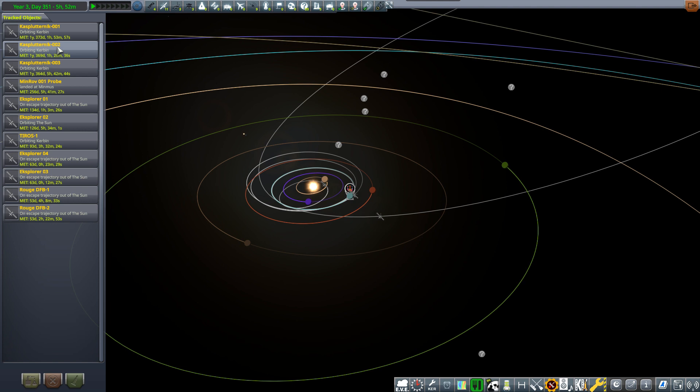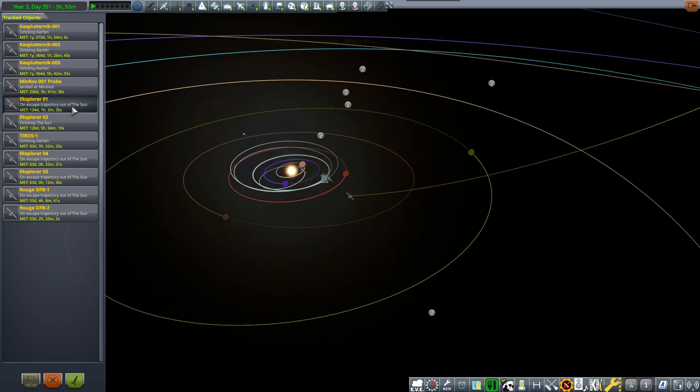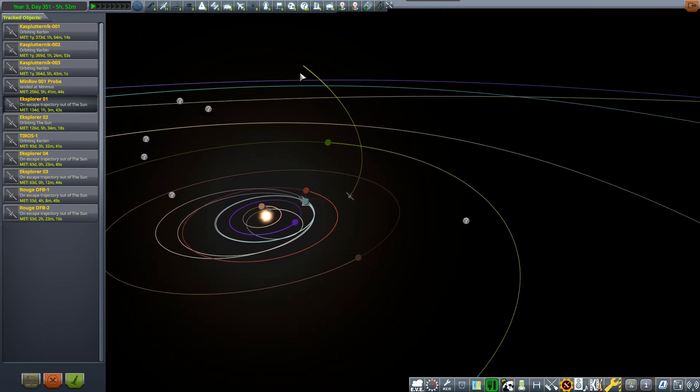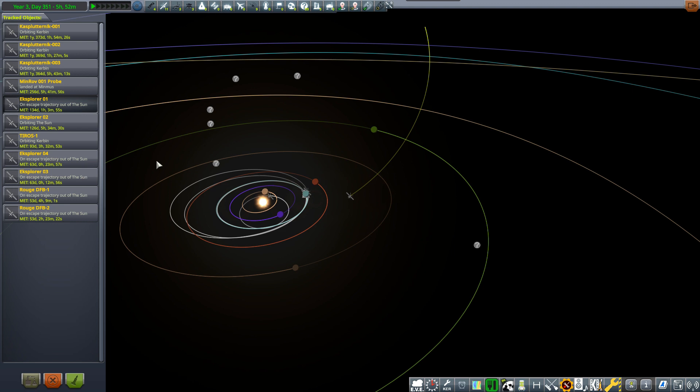We've got the Kerbin probe at 134 days, one hour, three to four minutes out — this has only just blasted out of the Kerbin system. There's no actual ETA on how long it's going to take to get there, and unfortunately we're not going to get in touch with that or get any signs off it.